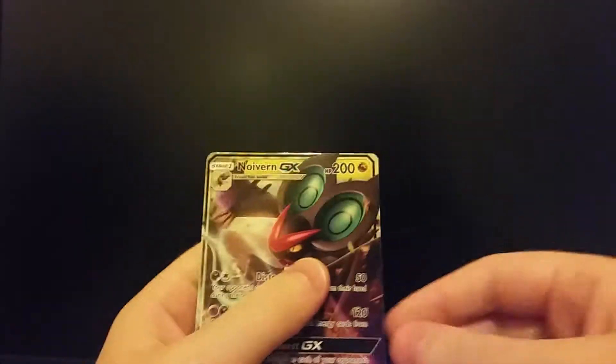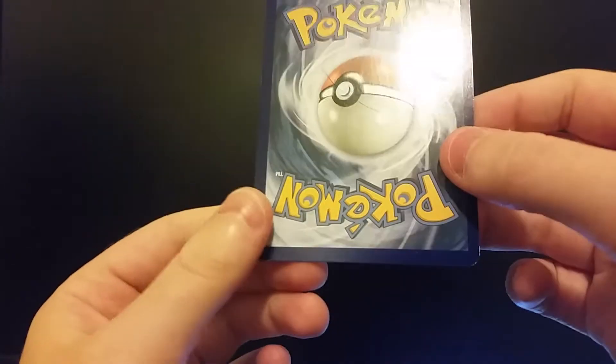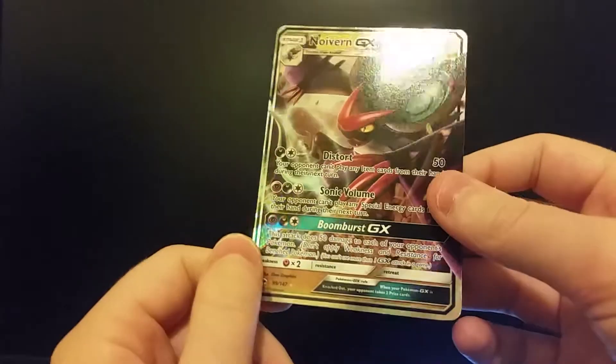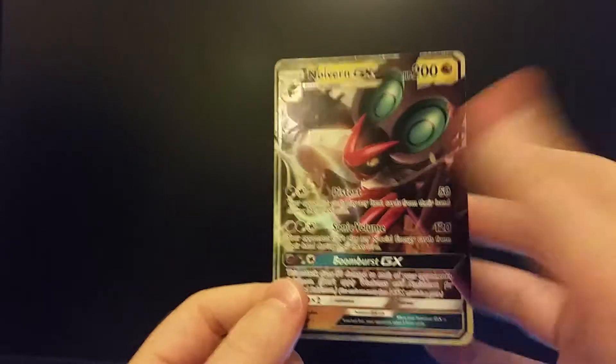Let's summarize my pulls: we got the Dark Ride rare reverse, the Dark Ride holo, and that awesome Noivern GX. This Noivern GX is really cool looking, not in the best condition — it's kind of roughed up — but still really cool. I've always wanted this card even though dragon types are kind of useless now since Double Dragon Energy got rotated out. Anyway, thank you guys for watching, please subscribe to my channel, and I'll see you guys in the next video. Peace!